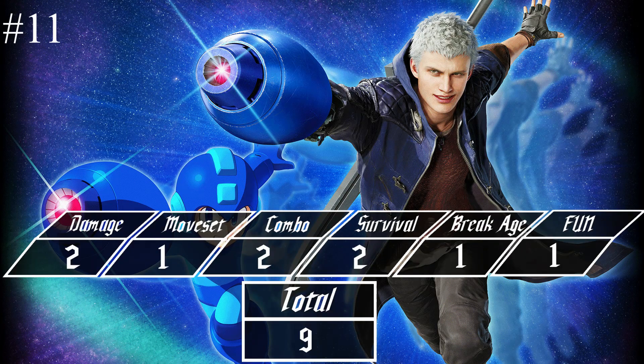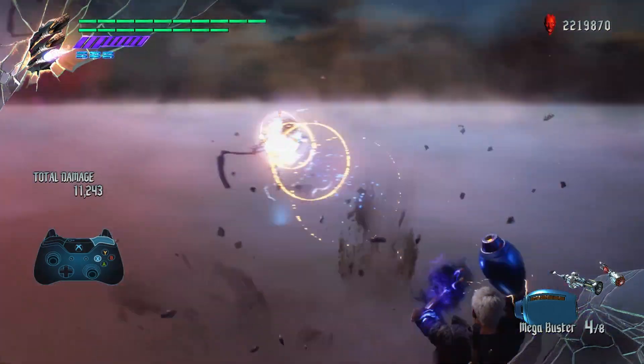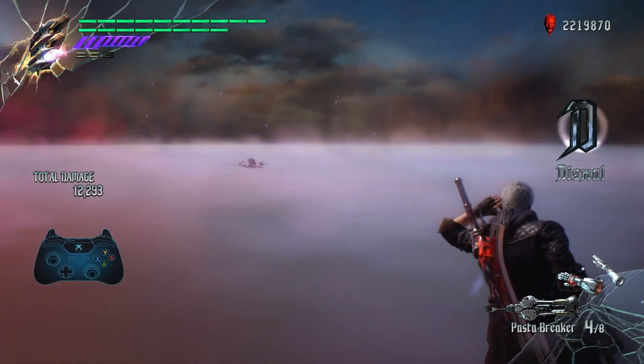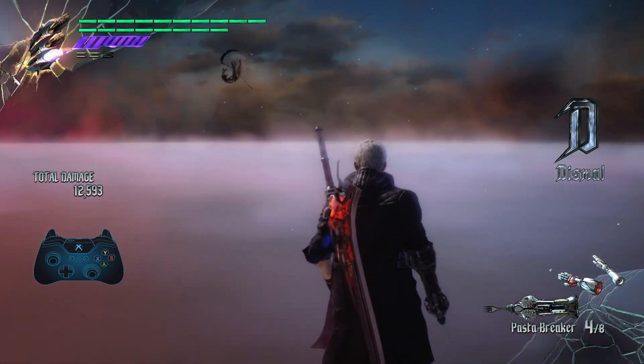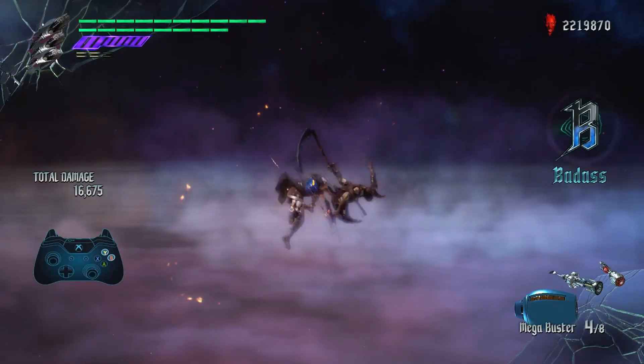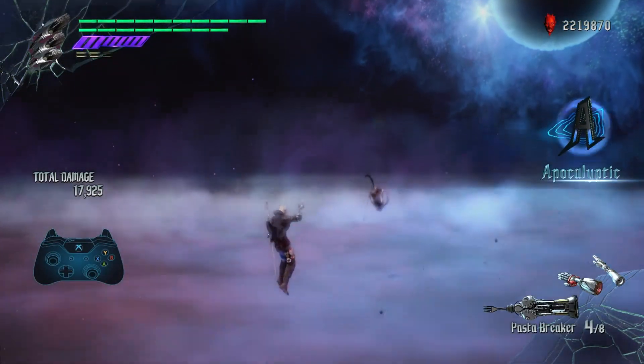Number 11: Mega Buster. The Mega Buster is quite a bad ranged weapon. It does very little damage and very little stun. The Charge Shot is good because it launches but it pushes your enemy too far away to be useful in combos. And the jumping and sliding is hilarious but not good in combat.